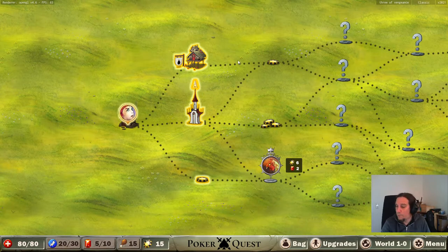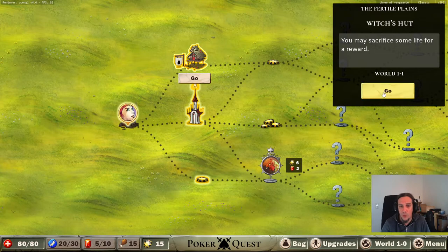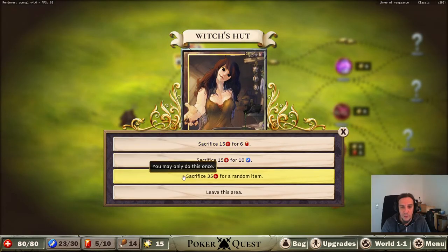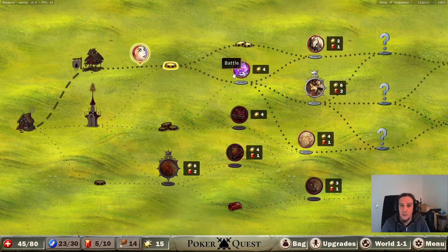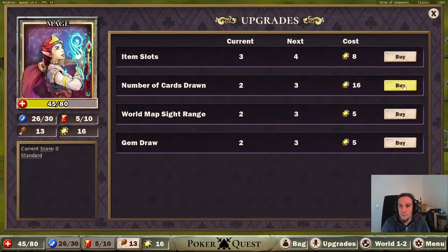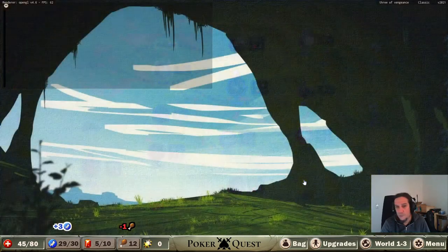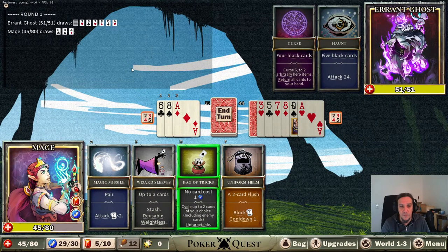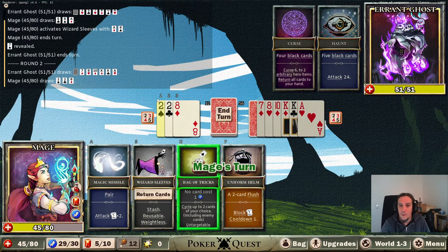Temple of aces gives me enhanced aces right away. Enemies will always try to use the item of the farthest left - good to know. A witch's hut - you may sacrifice some life for a reward. That's one of the best things to do very early on. We take the random item of course - uniform helm, block with a cooldown, that's pretty amazing. I can't upgrade my hand size right away - errant ghosts, let's do that.